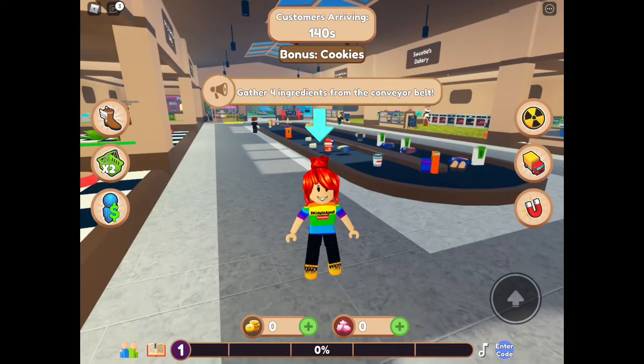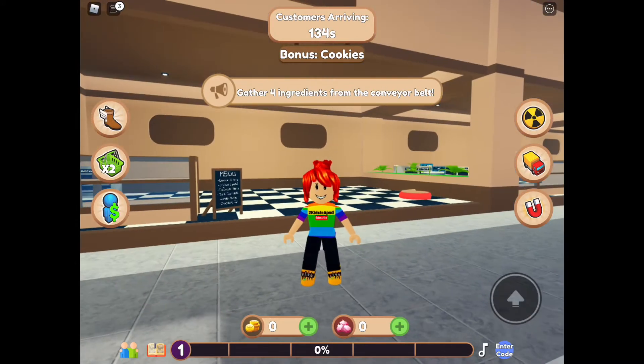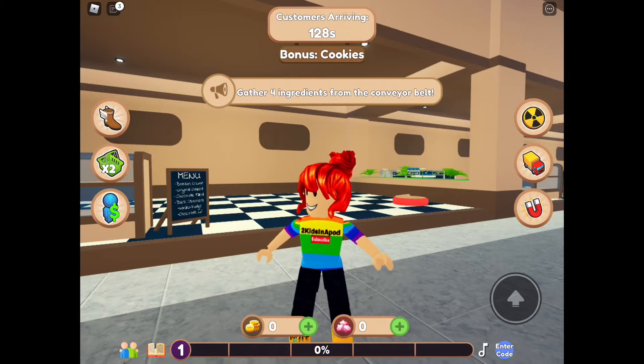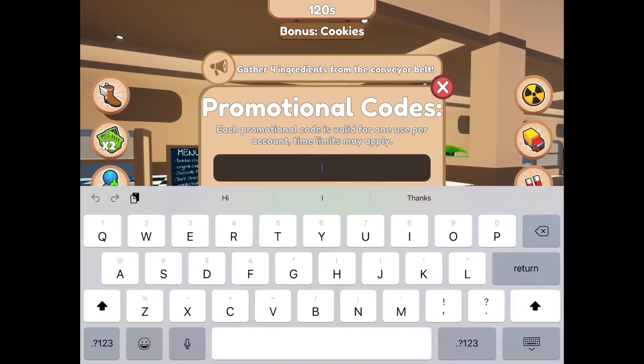This almost looks like the cooking simulator, the laundry simulator, the dishwasher simulator — oh my, they are doing so good! Okay, before we get started let's go ahead and claim our codes. To do that, all you have to do is click the 'Enter Code' tab at the bottom of your screen on the right-hand side.